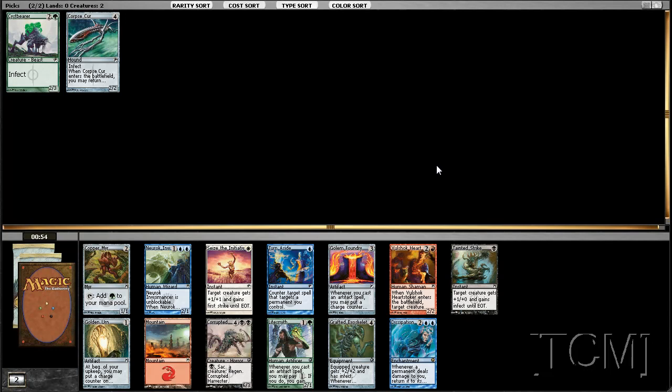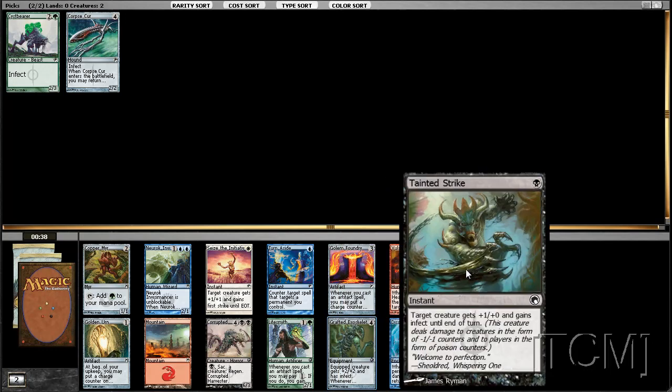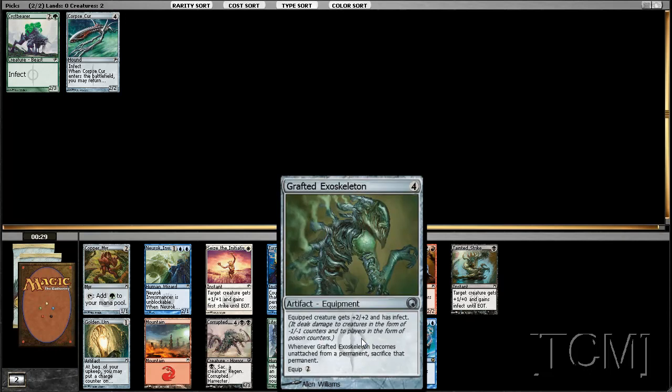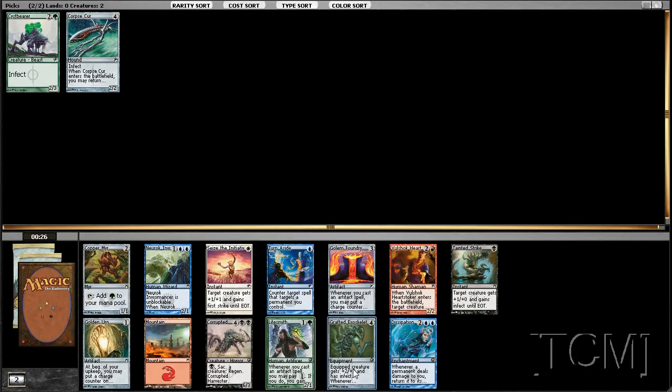This is why it's so hard to draft infect — because when this happens, I guess I draft an Exoskeleton since there's no removal. I guess we could take this, even the Tainted Strike. I could just build around the Exoskeleton.